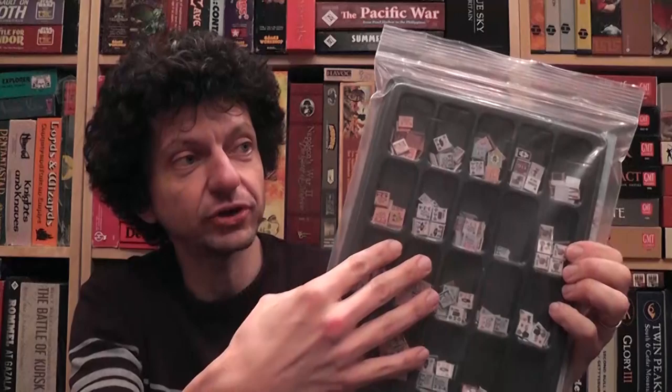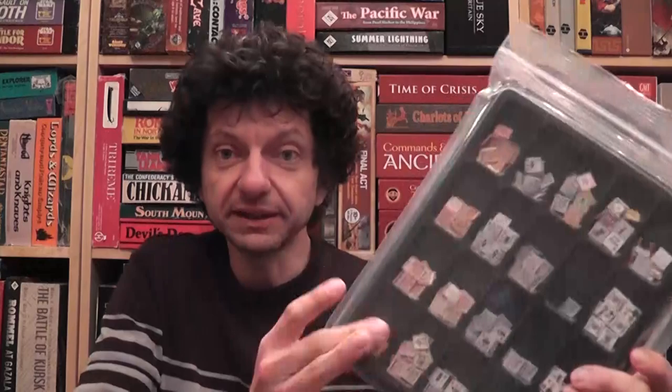Königsberg: the Soviet attack on East Prussia, 1945. We are in the world of wargaming. This is a new wargame published by Revolution Games. It's a folio game. I added a counter tray so I could organize the counters, and most importantly the game could be placed on the bookshelf without a bulging baggie. The counter tray doesn't come with the game. Königsberg is a two-player game but also playable solitaire, playing both sides at the best of your ability.